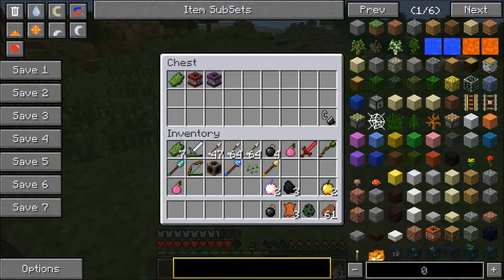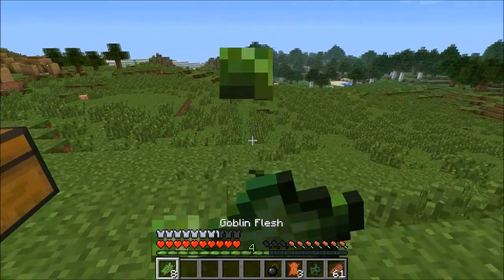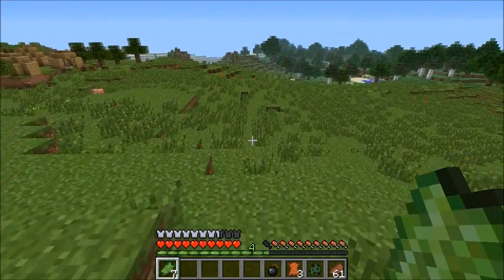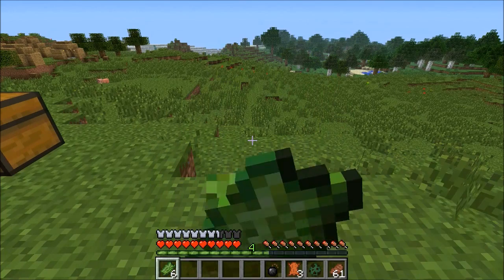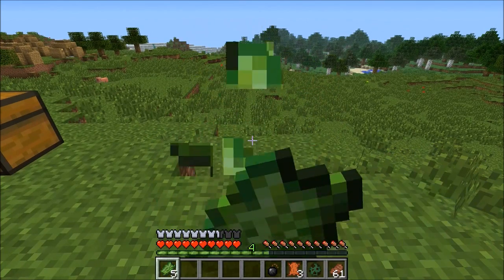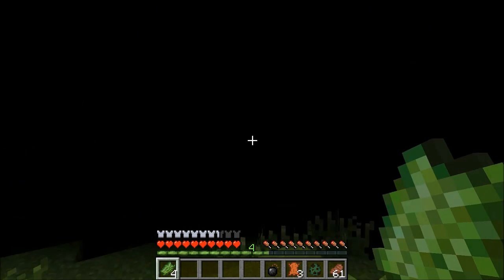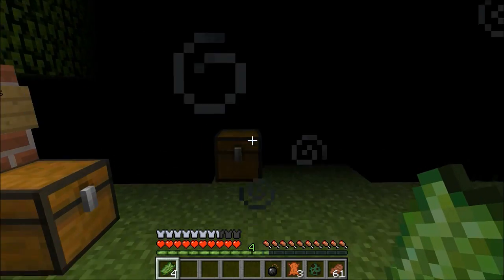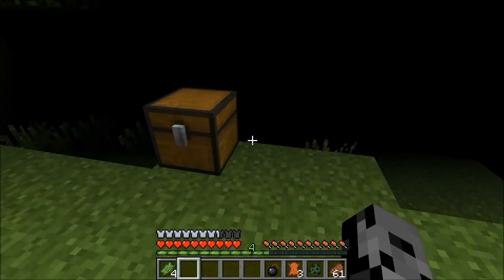There are a few more items to check out. The first one — you saw it a bunch of times — goblin flesh. If I eat this, it gives you some hunger and it has a chance of blinding you. It didn't blind me that time — I think I can keep eating it until I get blinded. There we go, so yeah, it has a chance of blinding you. Like the first time I ever used it I just assumed it always blinded you. But yeah, kind of cool — it's like rotten flesh, except it has a chance to blind you instead.